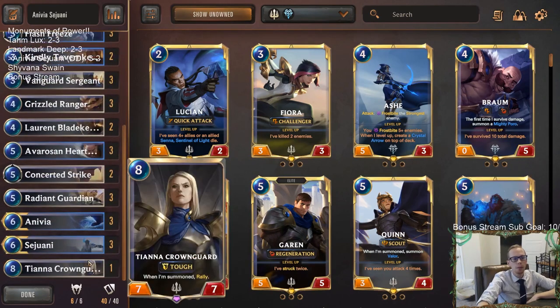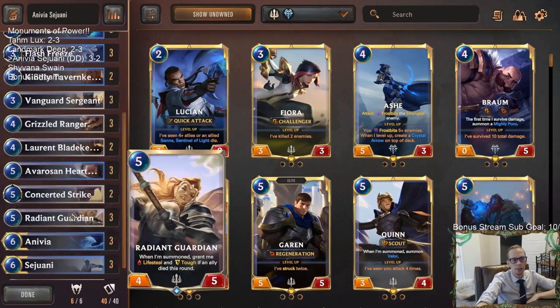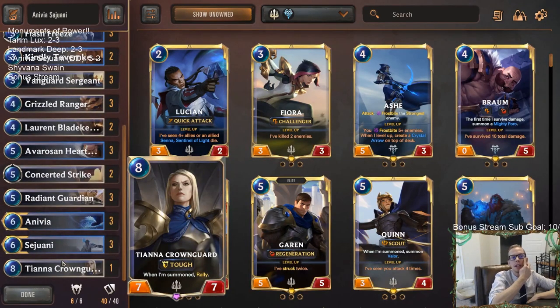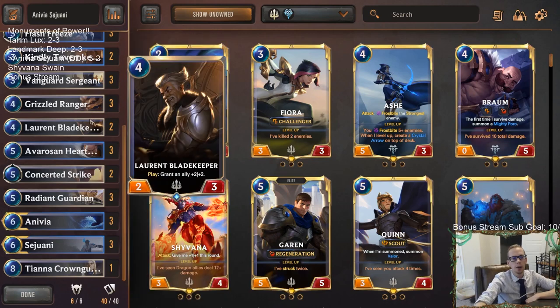I think this deck performed pretty well. The Blade Keeper performed well, Egghead Researcher was really good, and I liked our early game with those three cards getting random dragons. Everything actually performed pretty well - there wasn't anything I was disappointed with in the deck. You could go Tiana out and get a third Blade Keeper in - that would be better against smaller decks, but against War Mother's going big you'd rather have Tiana for an extra attack step, especially when they're not expecting it.